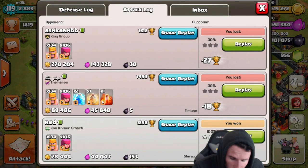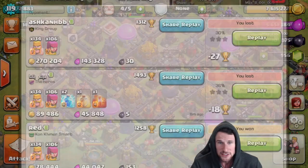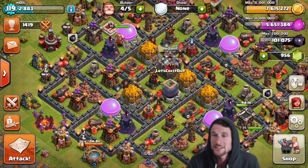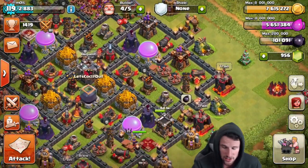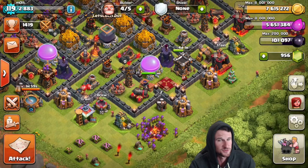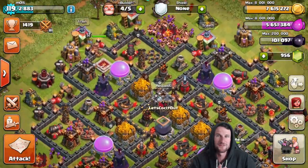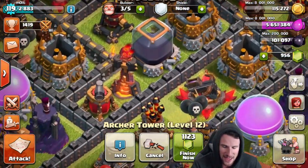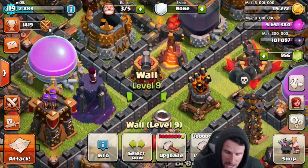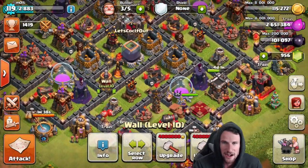As you guys saw, I don't really attack with spells or heroes that much. I just attack — I don't know about you guys, but a lot of people will say 'that raid sucked, you're so bad,' but they don't realize I didn't use spells or heroes. Look what we've got — we've got enough gold to upgrade another archer tower! Boom — eight days on that. And I've got so much elixir, I'm going to upgrade another wall right here — three million elixir, upgraded that wall to level 10!